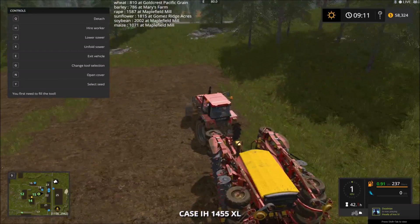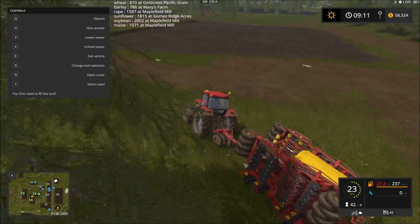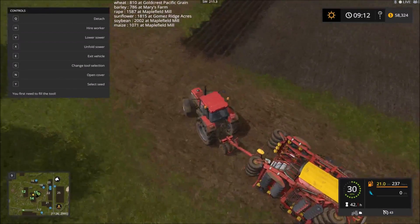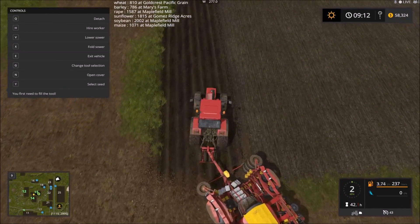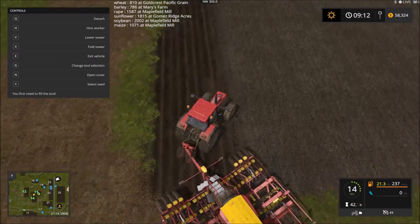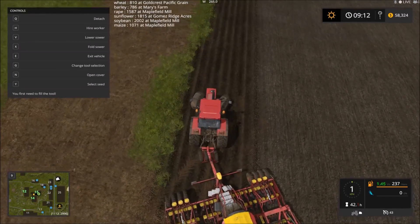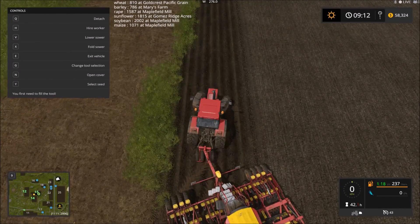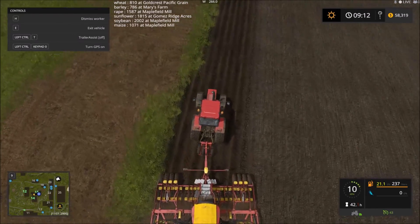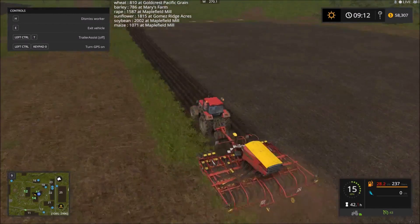Now we're going to grab our seeder and have him seed that plowed section there, now that we have expanded our field - just an extra row. I think it might be too much for him to do in one pass... oh no, we might actually be able to do it in one pass. Let's set you right in the middle here. There we go. Now our field is wider.